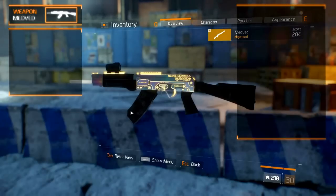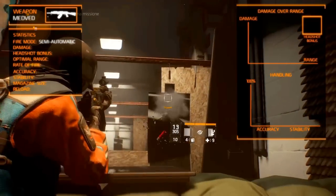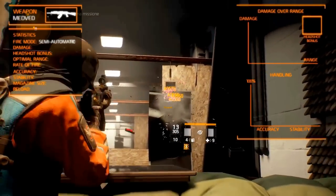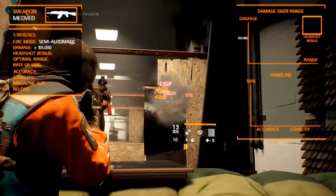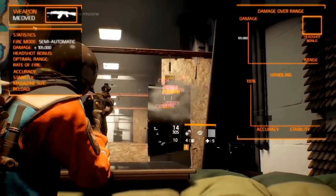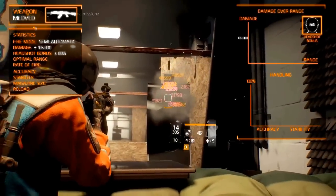Statistically, it's mostly similar to the other variants. It fires semi-automatic. It is one of the lower damage shotguns, but has high DPS. It deals around 105,000 damage per shot, though this depends on your firearms. When shooting an enemy's head, it gets a base damage bonus of 80%, similar to the other shotguns.